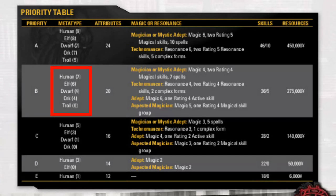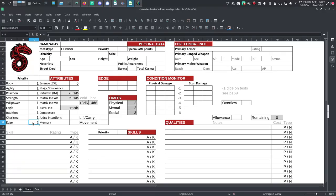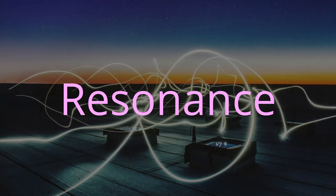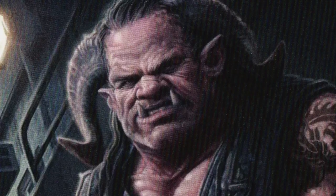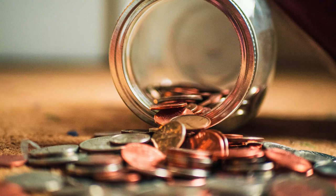For the metatype column on the priority table on page 65, choose row B (beta). This column grants your metatype a number of special attribute points — the number in parentheses after the metatype. On your character sheet, use those points to boost edge (think of it as luck; maximum 6, or 7 if human) and magic/resonance (maximum 6). You're going to boost resonance to its maximum later, so spend everything on edge. If you chose human or elf, you might have points left over; that's just because this build is flexible to allow all metatypes.